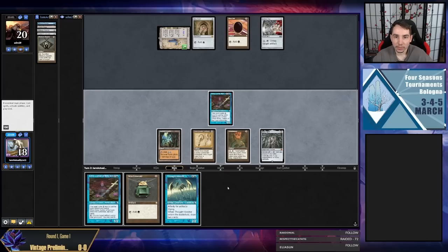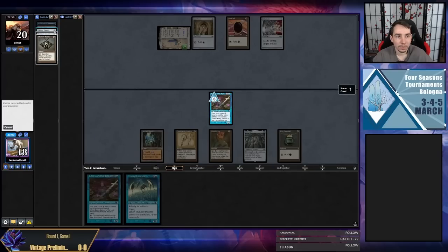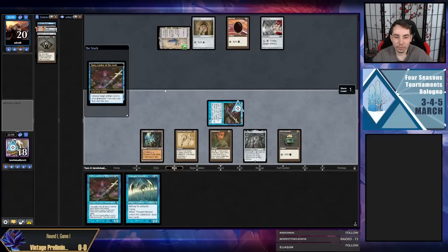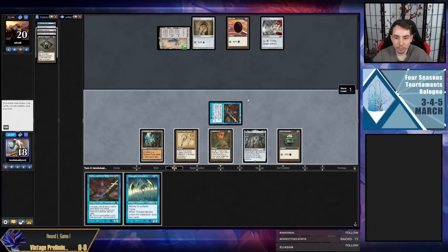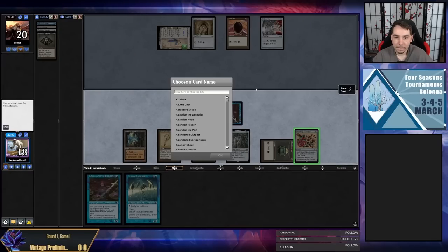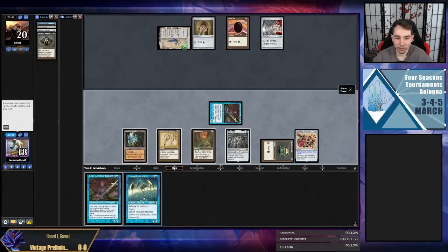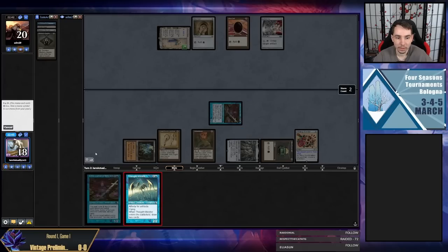I'm going to Needle Time Vault when we have enough mana we'll do it all at once. This feels like a way I can lose — if we just Needle Time Vault, it doesn't cost us mana toward our Thought Monitor anyways and we can still progress in the game without exposing ourselves to things that could go badly. I'm going to name Time Vault in case my opponent has Time Vault plus Manifold Key.